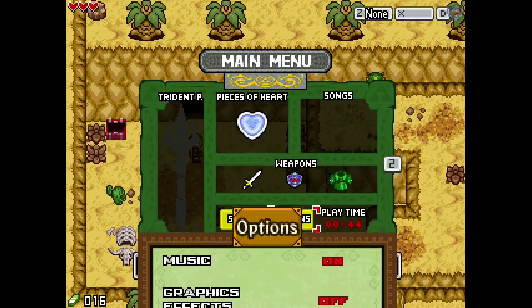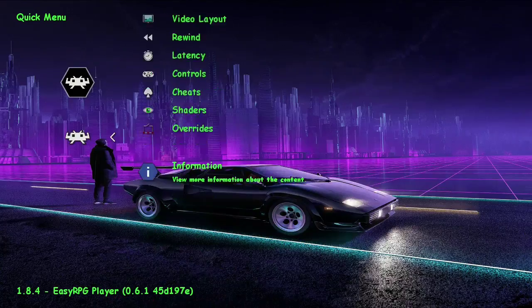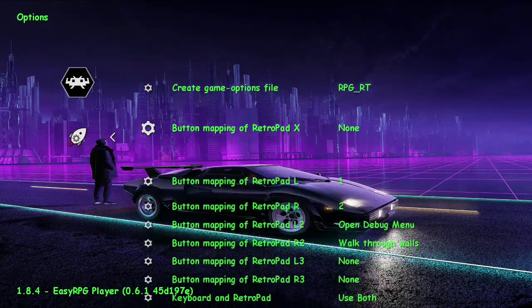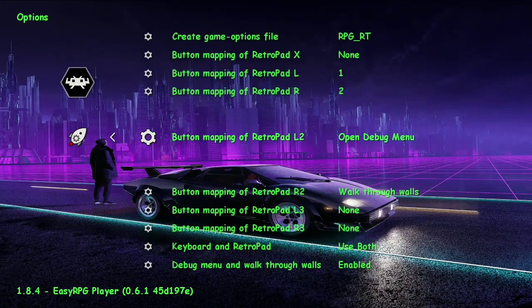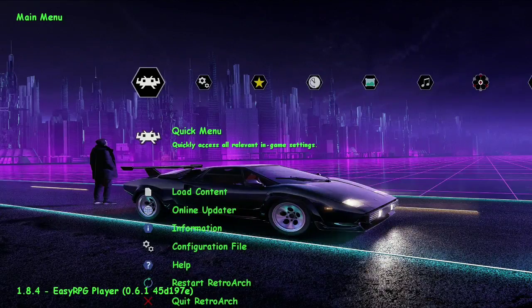It'd be nice to have all these programmed, but as of right now we go into the core options, go down to the button — say L3, which would be my analog button — we can actually go to the right: we have 0, 1, 2, 3, etc. We don't have all the functions here, but we'll try to get these all worked in for the final release. For now, walk-through-walls, open debug menu, one and two are the primary things to worry about — at least have the game running.